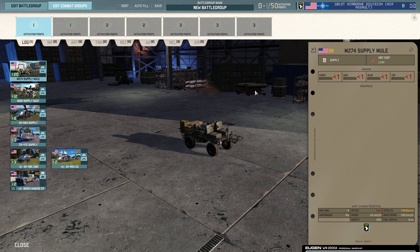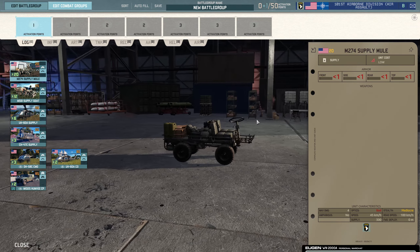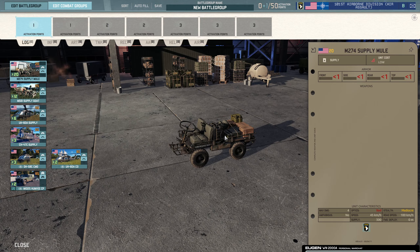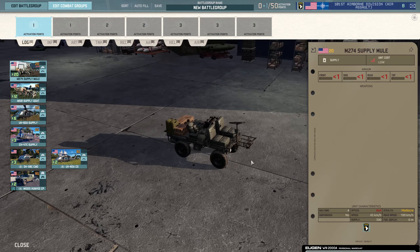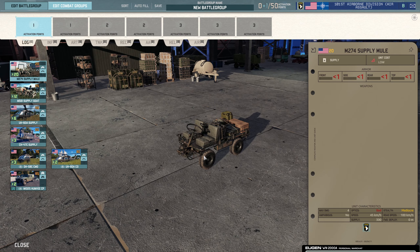Here we have the Mule — Supply Mule — 300 supply, 20 points apiece. A little bit expensive, but you get 20 on a card. Just a little supply buggy that runs around the place. It's a really nice model — brand new. They had a version of this buggy in before that looked a bit so-so, but it looks fantastic now they've finished it. The amount of detail on these new models is really nice — you'll notice it as we go through.